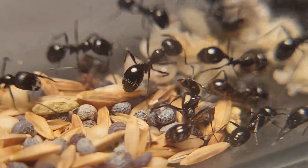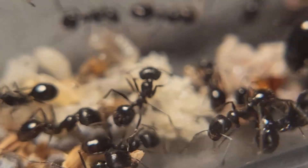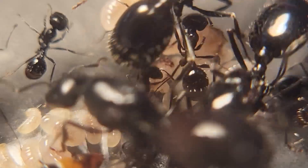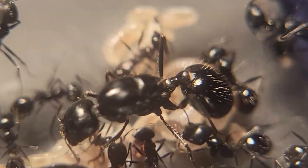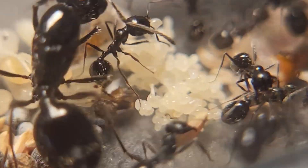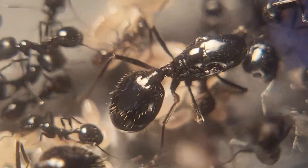Next up is my Veromessor pergandei colony. You can see all three queens right there. They eat quite a lot — not as fast as my other one but they're doing pretty well. There's their nice seed pile, and there's a worker carrying a seed back to eat. You can see all their brood — they've got a ton of eggs, the queens pump them out like crazy. You can see the larvae right there. The cool thing this species does is they separate their brood into eggs, pupae, and larvae. This colony has about 40 to 50 workers and is doing pretty well.